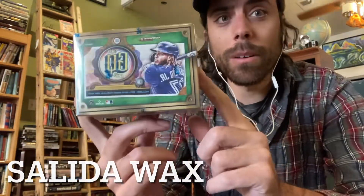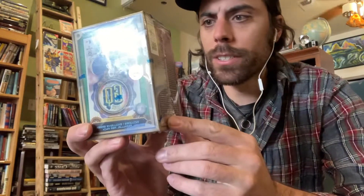Hello and welcome to Slida Books. Today we've got a blaster box of 2022 Topps Gypsy Queen. This is kind of like the steampunk version of baseball cards. What we're looking for today is a Newt Bar rookie, we'll take an O'Neill Cruz rookie, and of course we'll take one of the super rare autos and books that come in this retail box. So let's check it out and see what we get.